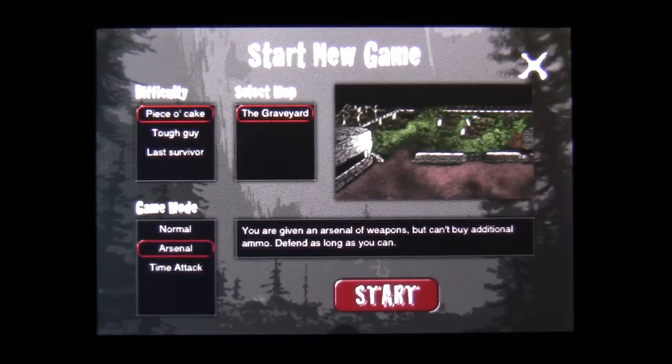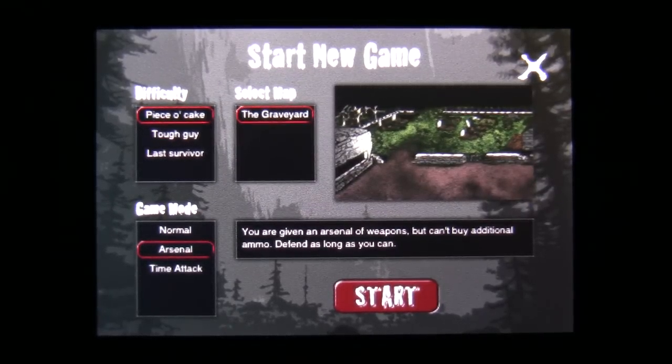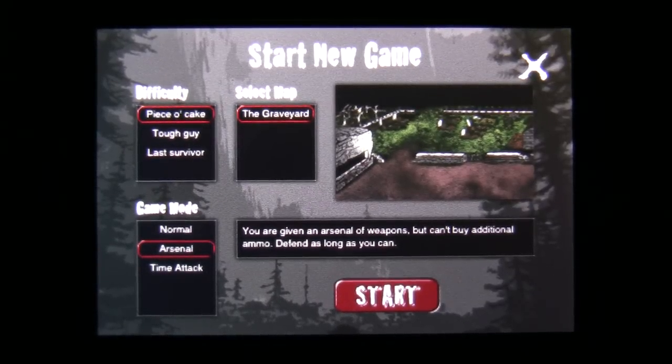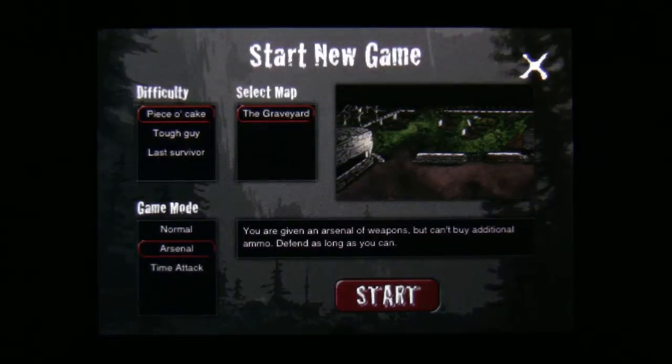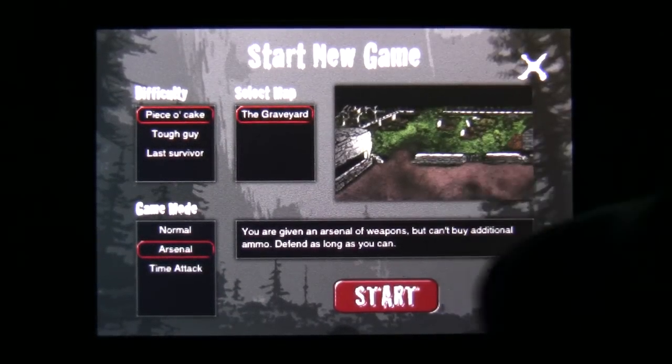Now, the game modes: Normal — kill zombies, earn money, buy better weapons, etc., to defend your base. Arsenal is where you're given a certain amount of weapons and cannot buy anymore, and you defend as long as you can. And time attack would be kill X amount of zombies in X amount of time.